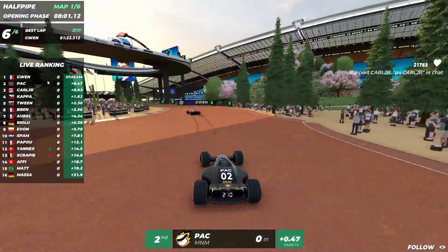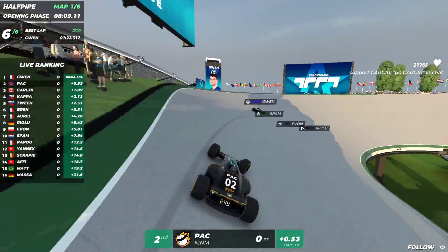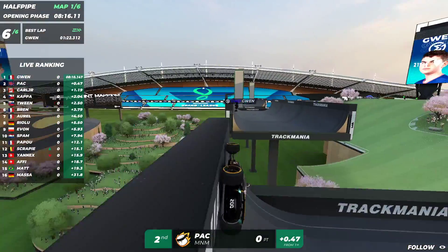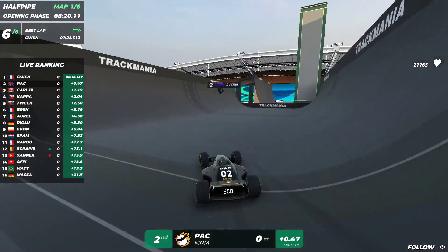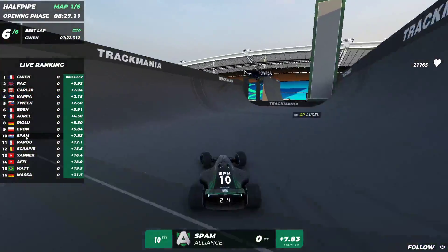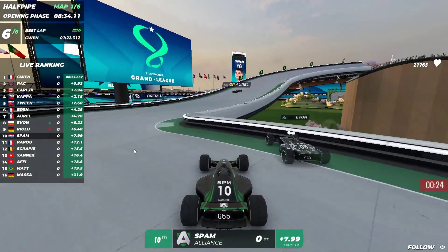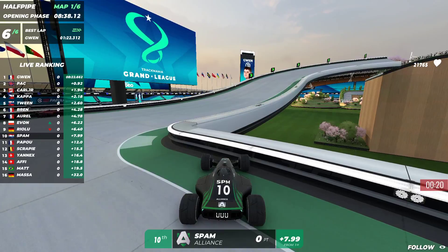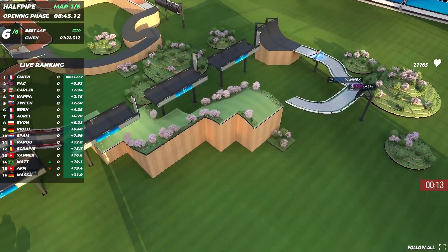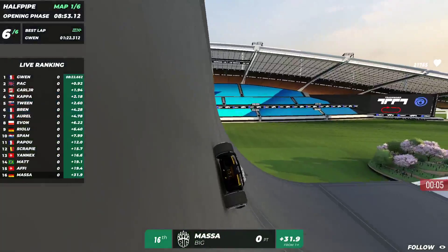Gwen is half a second ahead into the last identity section. 20 points for Gwen or will Pack snipe the win? First jump quite well done by the French player, another good jump by Gwen — I think he's going to lock in a nice 20-pointer. Deserved win for Gwen, and he gets the 20 points. Spam was not able to go for any overtakes — that mistake on the double dirt jumps cost him a lot of time, and there's no way to catch up from that. Sadly for spam, only tenth place.